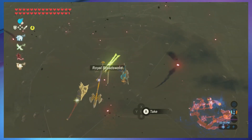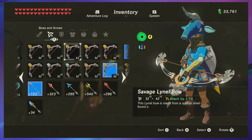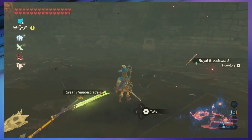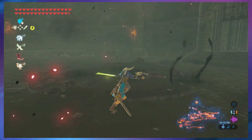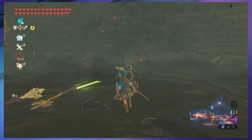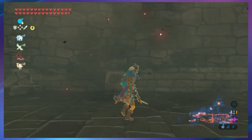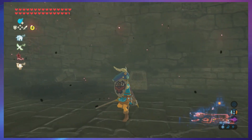Great Thunder Blade — let's get that Royal Broadsword. Pretty good durability, not the best weapon I've got but good for now until we get our Master Sword back. Normally once you defeat the boss right here is where a chest spawns and you get the Hylian Shield. This badass thing is amazing.